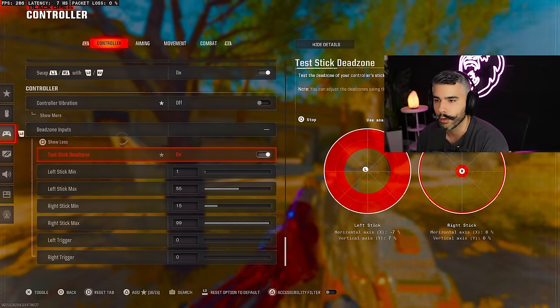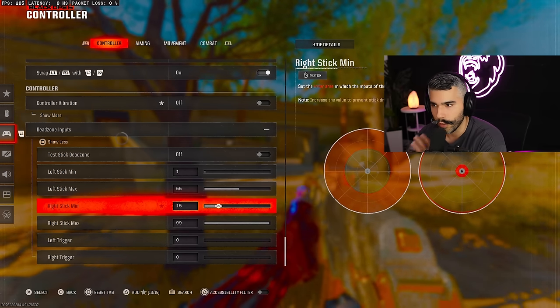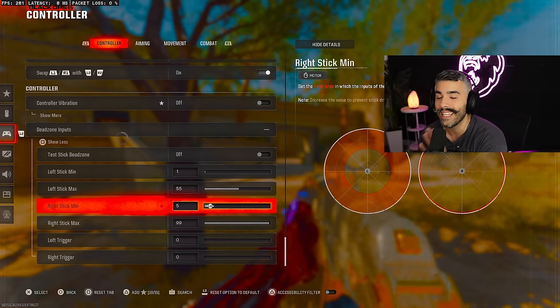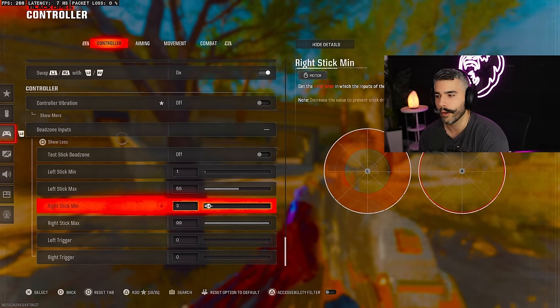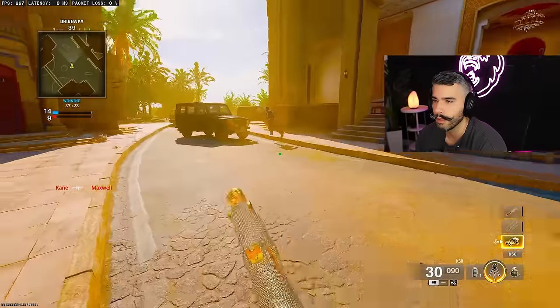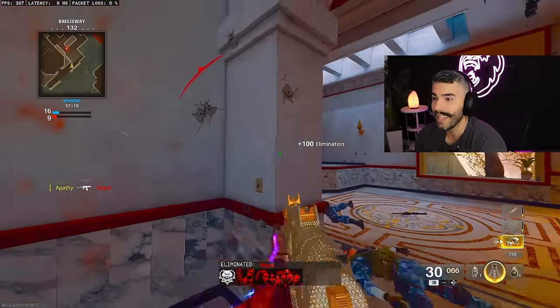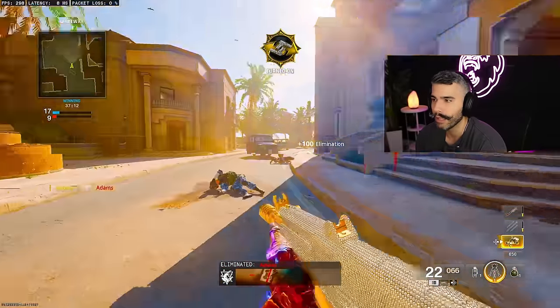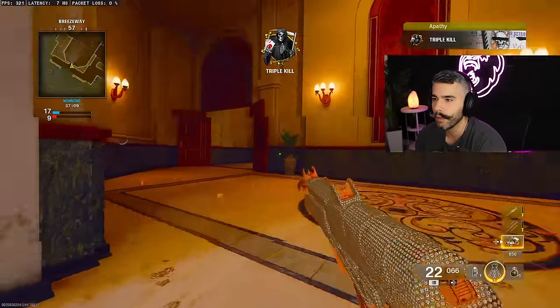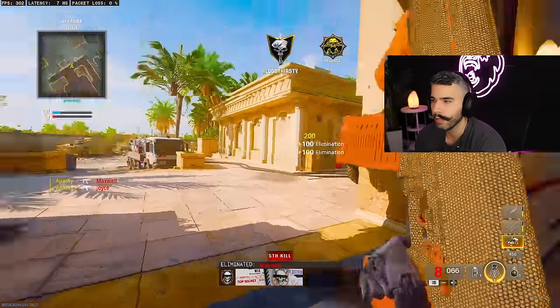With the left stick maxed correctly, you can see a big red circle and your stick automatically fully maximizes almost halfway through — that's why my movement is so fast. For your right stick, the default 15 dead zone is affecting your aim. Drop it down to at least five; I play on three or four because it feels better and gives you stickier aim. Lowering your dead zones will make your movement super reactive and your aim more snappy and controlled. It is a game changer — your movement will feel three, four, five times better.